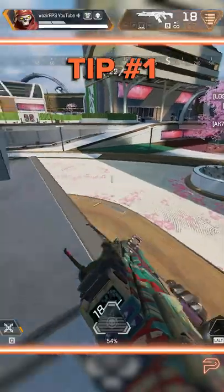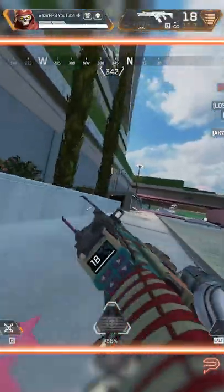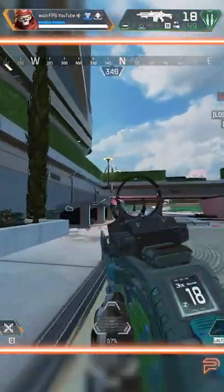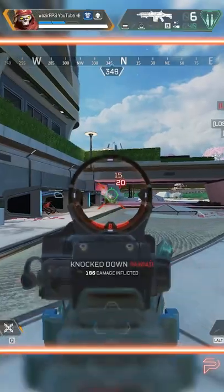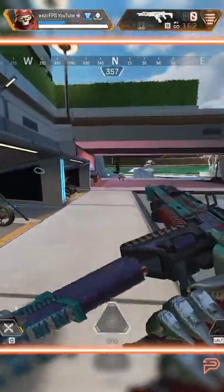Revenant moves just as fast when crouched as he does when he's walking. This means you can sneak up on enemy teams silently, or more silently than before. Plus, with the rise of Seer, this means that you can move around fast in his ultimate while remaining undetected, as Seer's ultimate doesn't scan players when they're crouched.